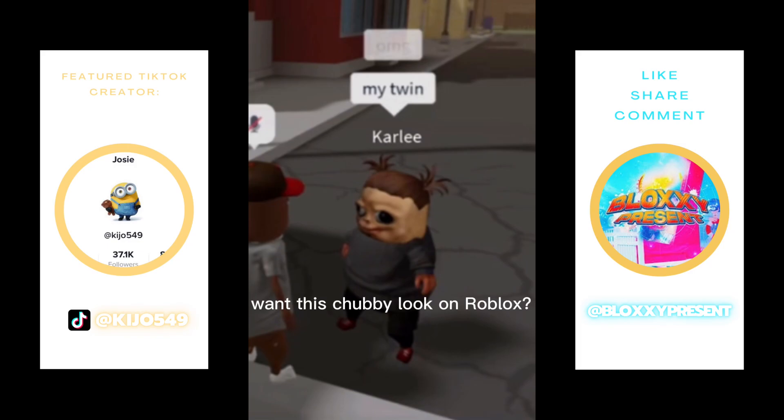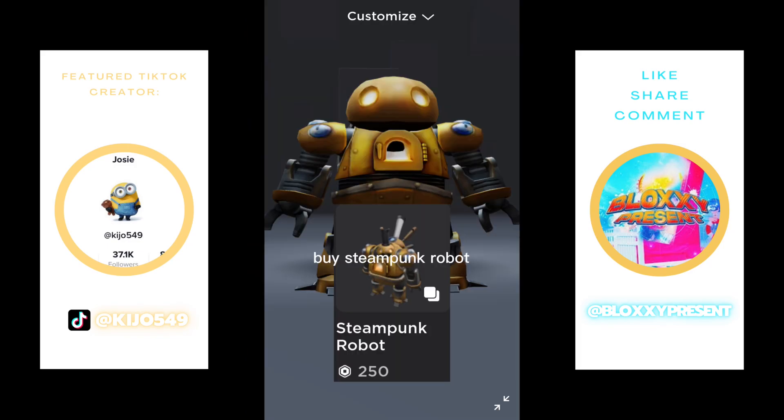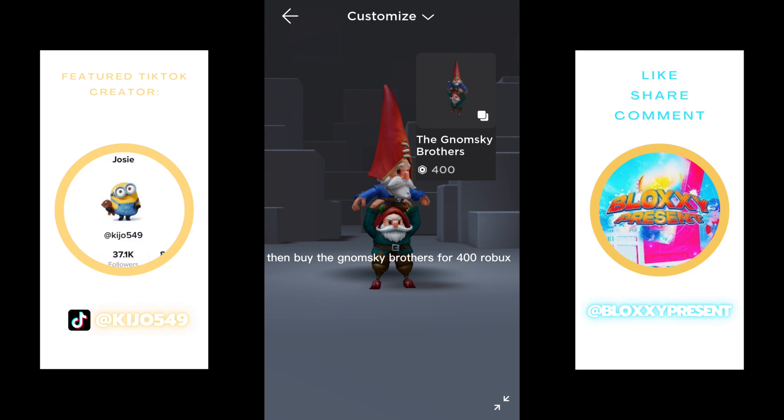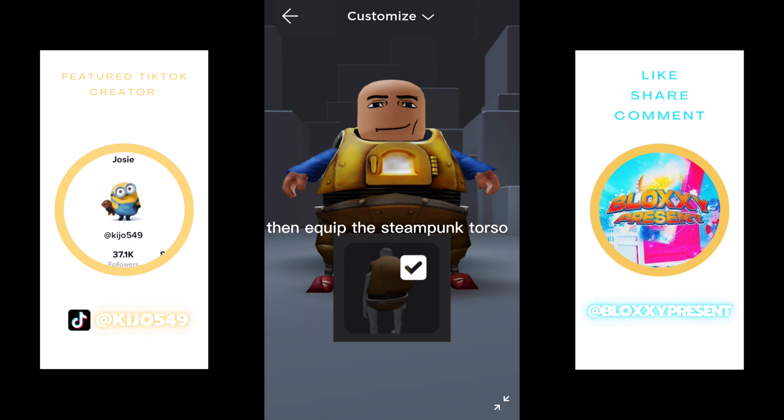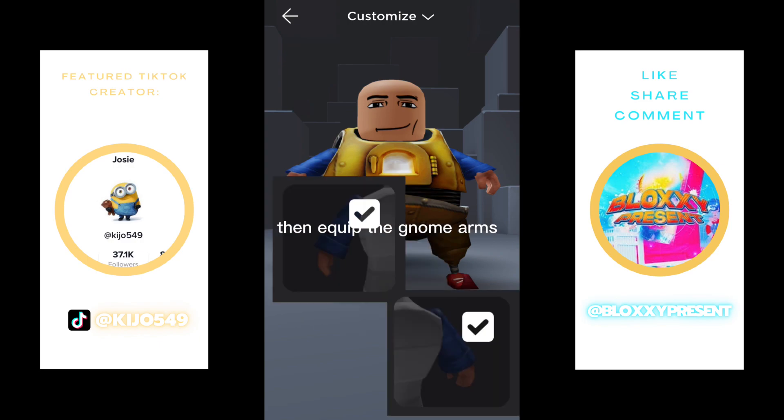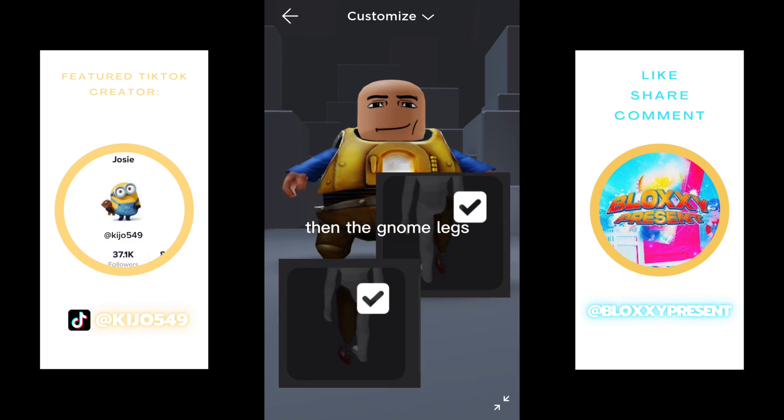Want this chubby look on Roblox? Buy Steampunk Roboc for 250 Robux. Then buy the Nomsky Brothers for 400 Robux — expensive, I know. Then equip the steampunk torso, then equip the gnome arms.